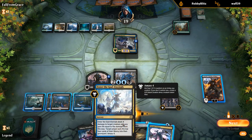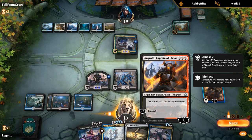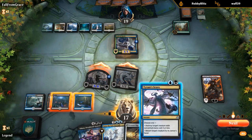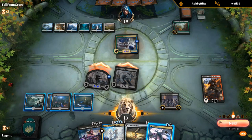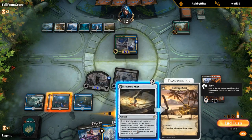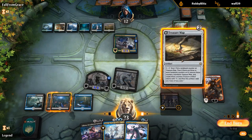One mana short of casting God-Eternals here — too bad. I think we attack before we amass in case they have a removal spell and want to go all in. Scorn also destroys the Hydroid Krasis, which is nice. I feel like we want to keep Angrath at three, and at this point maybe we bait with the map instead of the Scorn.